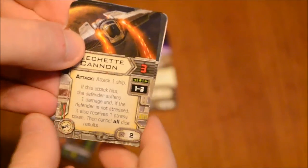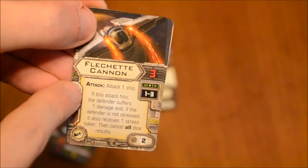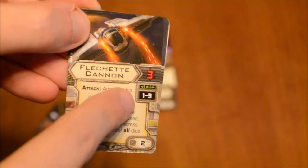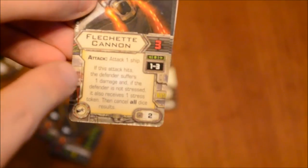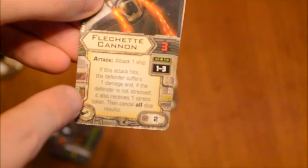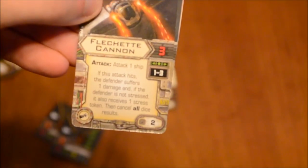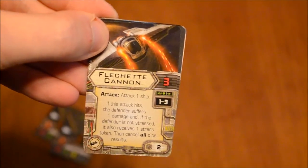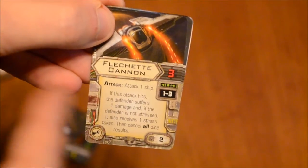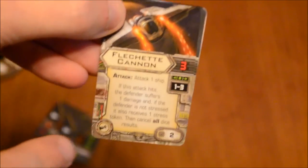As far as the upgrade cards are concerned, we'll start with the Fletchette Cannon. This is an attack — you can attack one ship with three attack dice, range one to three. If this attack hits, the defender suffers one damage, and if the defender is not stressed, it also receives one stress token. Then cancel all dice results. That seems like a combination of an Ion attack and the Fletchette Torpedo, which is pretty interesting. That is a point cost of two and is a heavy weapon.